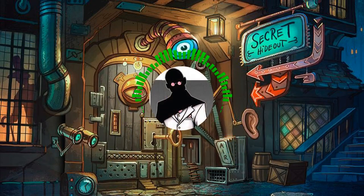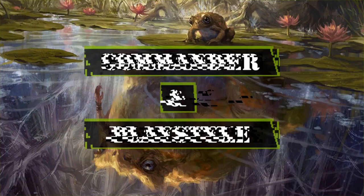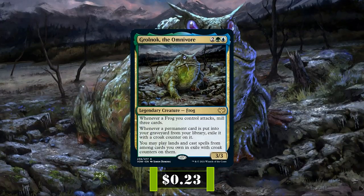So with that out of the way, let's start by taking a look at the commander and playstyle. Gralnok the Omnivore is a 3/3 frog that costs 2, a green, and a blue with the following abilities: Whenever a frog you control attacks, mill 3 cards. Whenever a permanent is put into your graveyard from your library, exile it with a croak counter on it. You may play lands and cast spells from among cards you own in exile with croak counters on them.